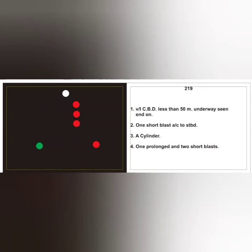The next card shows three red lights, indicating a vessel constrained by her draft. Single masthead light indicates less than 50 meters in length, seen underway end on. To the examiner: vessel constrained by draft, less than 50 meters, underway, seen end on. Action: one short blast, alter course to starboard. Day signal for a CBD vessel is a cylinder where it can be best seen. RV sound signal: standard hampered vessel signal.